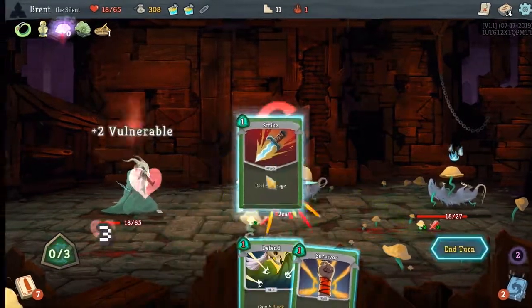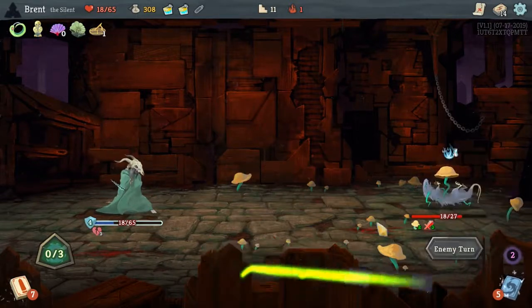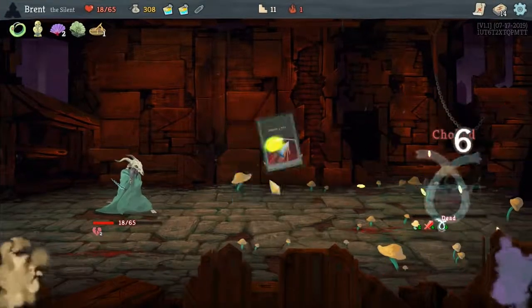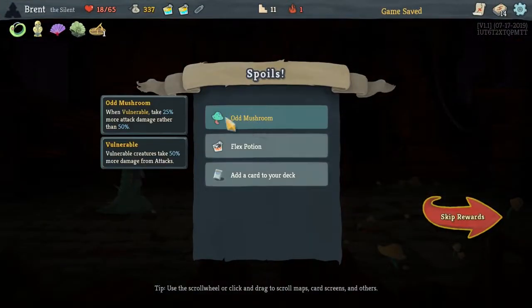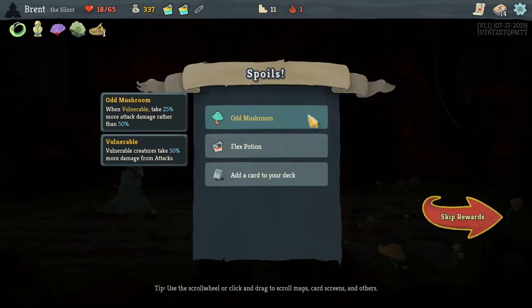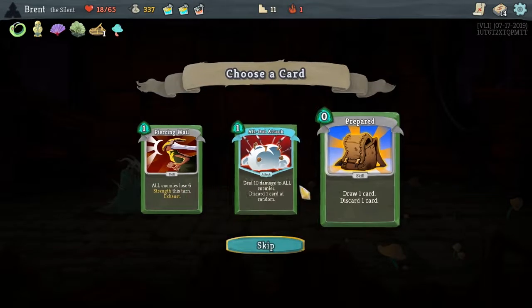Yeah, we can take this one out. Nice. This fight actually went over fairly well, all things considered. And dead — awesome. So for that we get the Odd Mushroom: when Vulnerable, take 25% more damage rather than 50%. Pretty good.